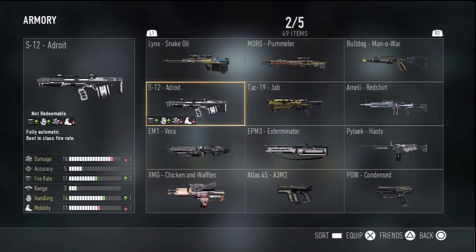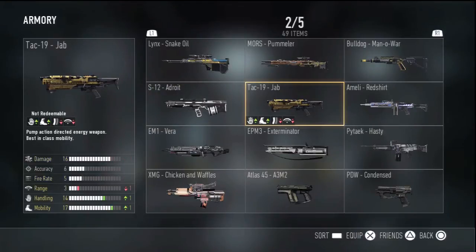Here are the three shotguns in the game. For the S-12, when you get 300 kills you get the S-12 Adroit. On this gun you get minus one damage, plus one fire rate, plus one handling, and minus one mobility. I don't think that one's very good overall. The S-12 already shoots really fast — it's kind of like the AA12 from MW3 or MW2 — so you don't really need more fire rate. What I'd actually want on the S-12 is more damage and more range, and you don't get either of those with this variant.